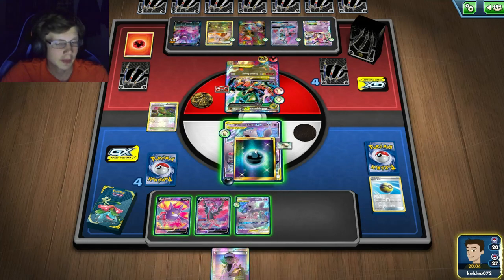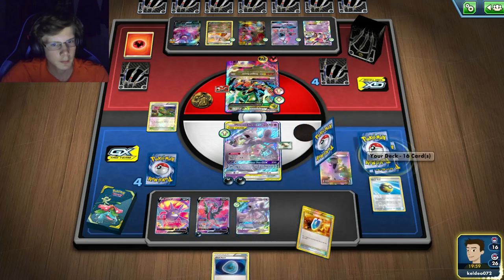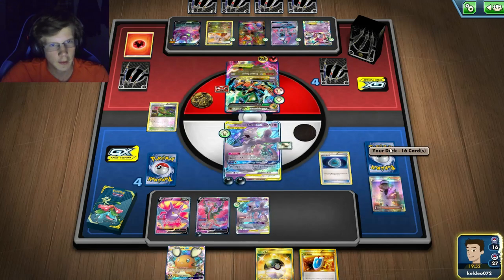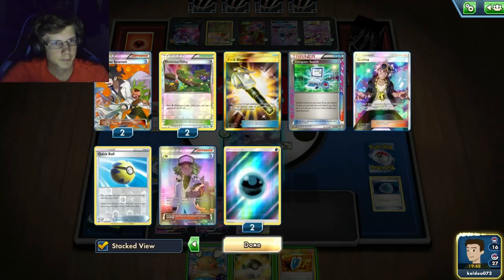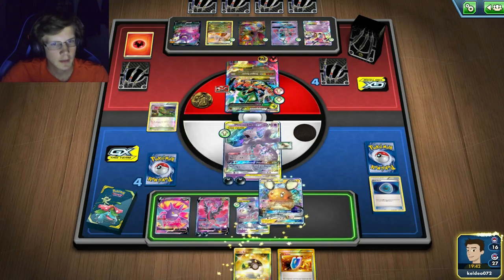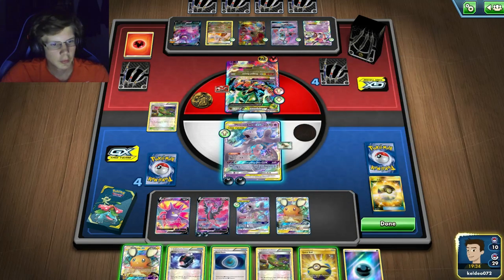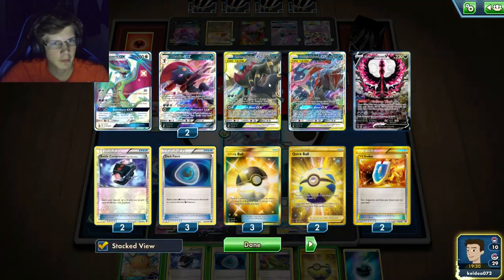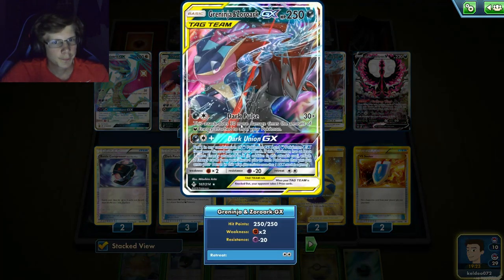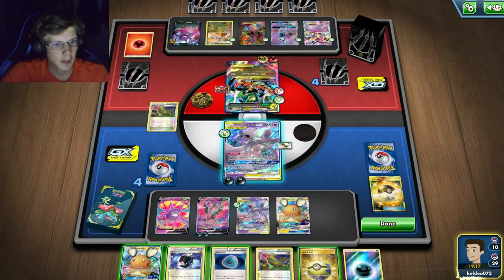I'll just attach to the active — playing pretty risky right now but it could work out. I'll Dark Patch away. I've got a Guzma in hand, still got two VS Seekers left, so I'll Diancie for more draw. He's still got 27 cards in his deck. I would need seven energy to one-hit him — I need 230 damage.